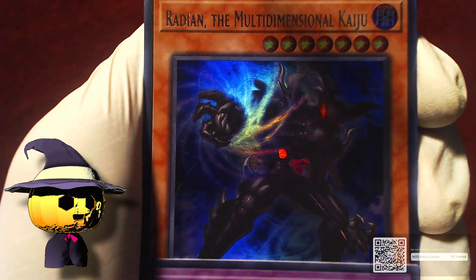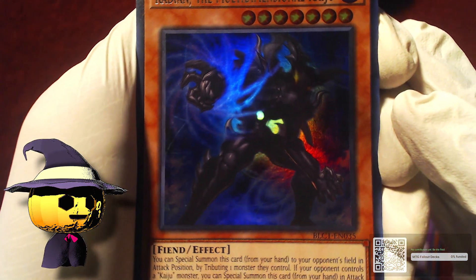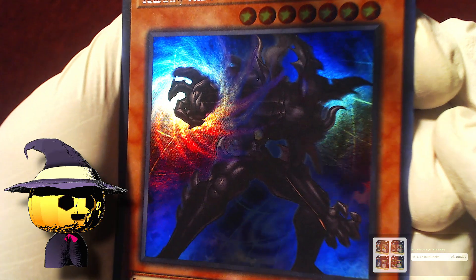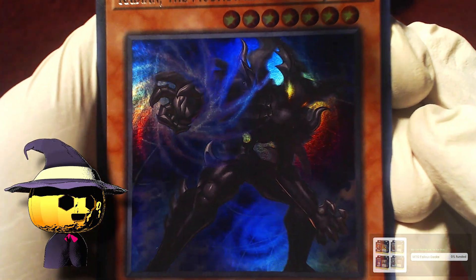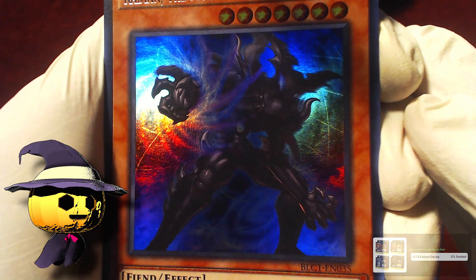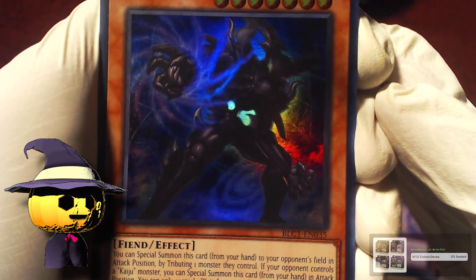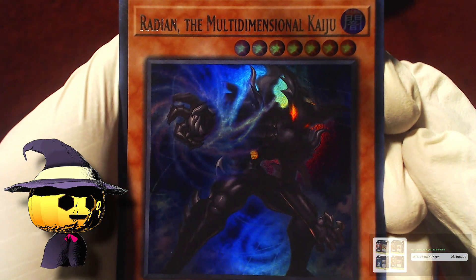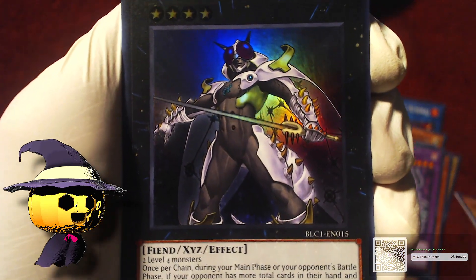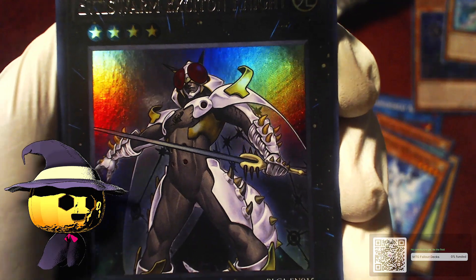Radian the Multidimensional Kaiju — I think Kaijus are in here too, that's also why I kind of wanted to get this. This is holo — kind of hard to tell it's holo in a way that makes it black, so you can't really see in camera but in real life it's kind of nice. Then Evilswarm Exciton Knight — nice! I need to get that Sage out of the way. There we go.